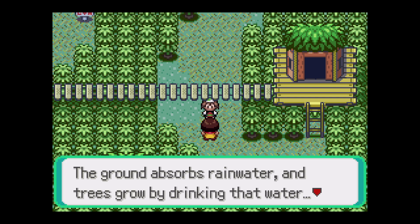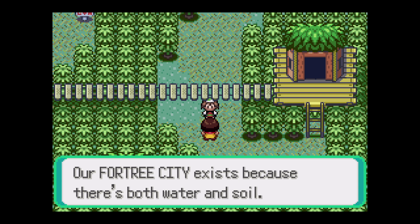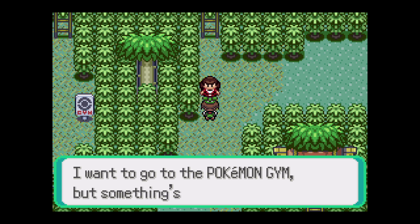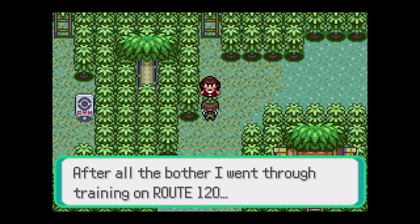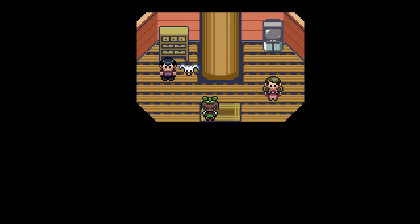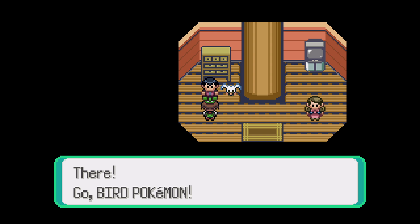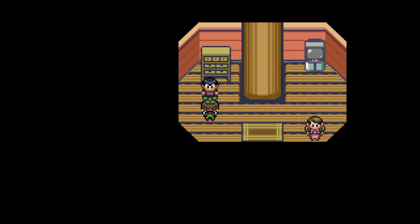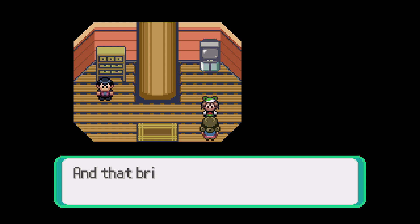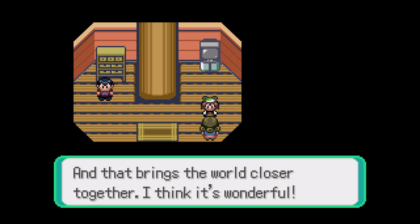"The ground absorbs rainwater and trees grow by drinking that water - our Fortree City exists because there's both water and soil." Hence Earth. "I want to go to the Pokemon gym but something's blocking the way after all the bother I went through training on Route 120." "I asked my Wingull to run an errand for me." "By being together with Pokemon, people make more and more friends and that brings the world closer together."